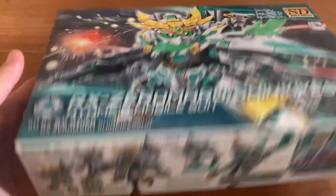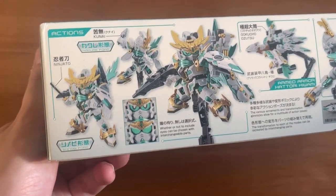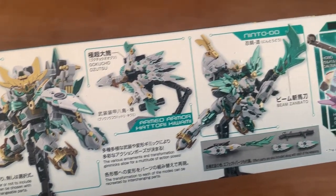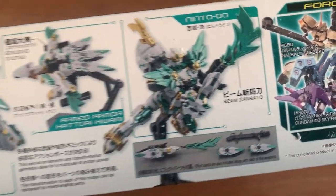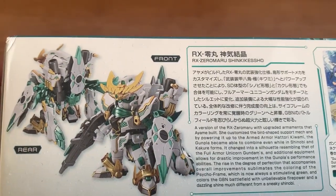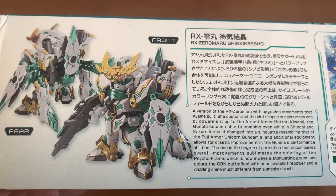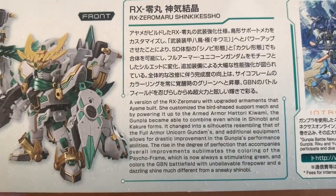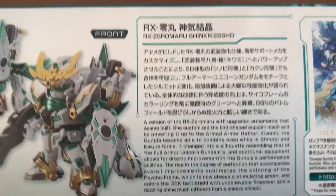We're just going to look at the box. Nothing really special, but we do have at the side here the high grade mode, and then if we switch it to the other side, we can see the introduction of the unit, and there's English text with the information.